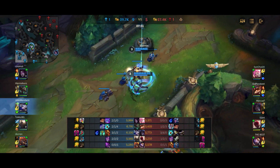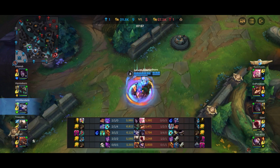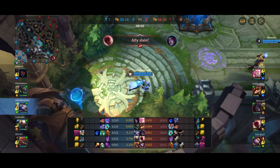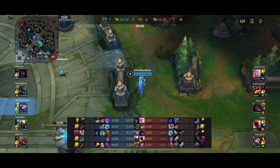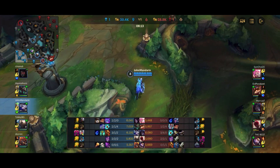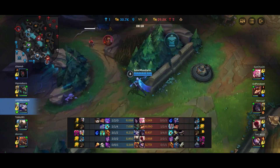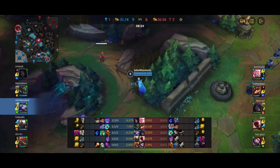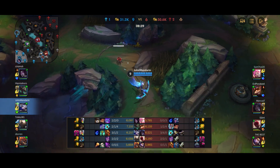Seraphine has a Banshee's Veil as her first item, which is a really interesting buy. You can also see what I call the 'Ash Arrow tax' on the enemy team — because of how long the stun is on Ash's Arrow, you force the enemy into buying Merc Treads. Lee Sin has Merc Treads, Teemo has Merc Treads, Seraphine has Merc Treads. With Morgana in our team as well, Merc Treads have insane value for the enemy from both the Ash ult and Morgana's root.